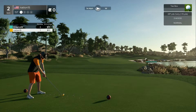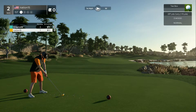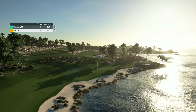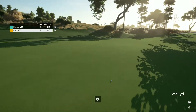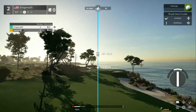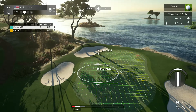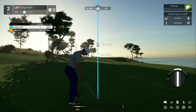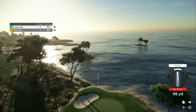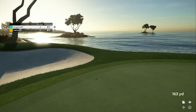A few things we should hit on. First, what do you think it'll look like? Let's start from the top on the graphics. It's 2K21 — the graphics are okay, they're not going to blow you away. Some of the greens look choppy, and I feel like some courses look better than others. It's more the name-brand courses that look great, and some of these off-brand courses are a little rough on the edges.